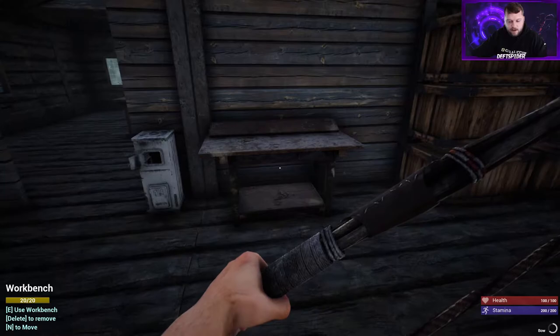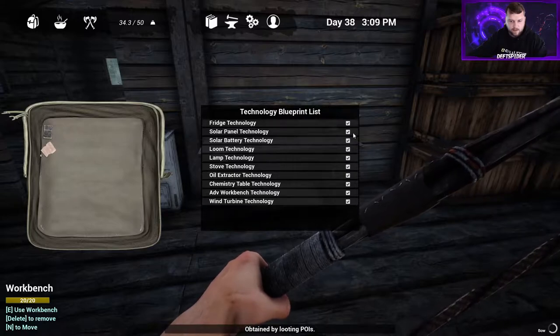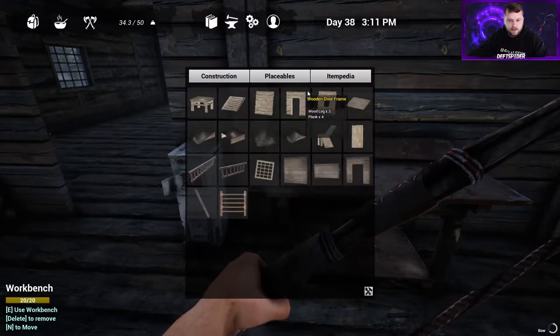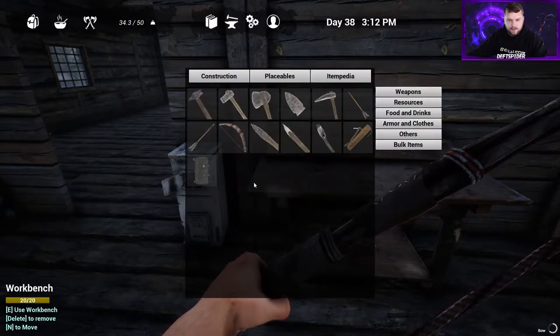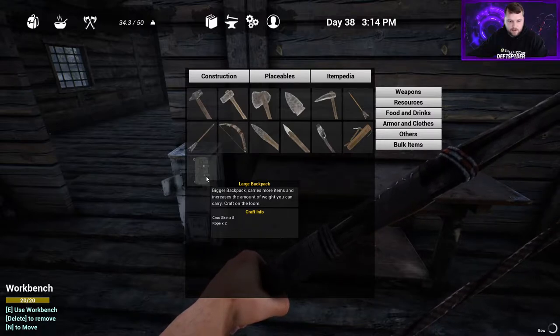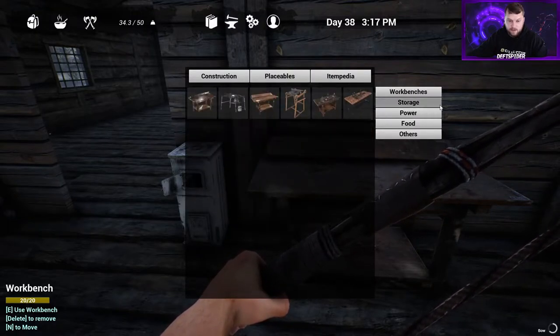So we're going to craft today - build some stuff now that we have all the blueprints. Check mark, check mark, check mark, tons of check marks. One of the biggest things I've been wanting is this large backpack. To need to do that you need eight croc skin and two ropes, but it has to be crafted on the loom. So we need the loom first.